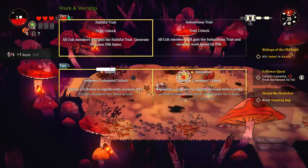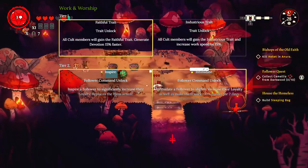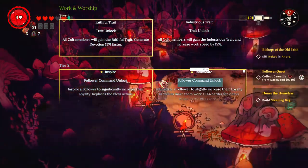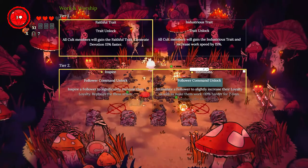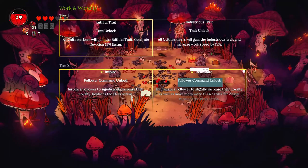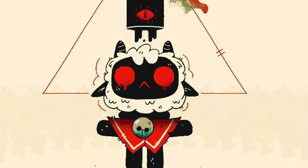At tier 2, you get a choice between Inspire or Intimidate, and I would highly advise you go with Intimidate. The reason why is because you can actually command your followers and intimidate them. There's no morality in this game - you can revive everybody. It's all a game, not like Fable. You're not going to feel bad when you make a bad choice because it's all meaningless, you can bring them back to life.